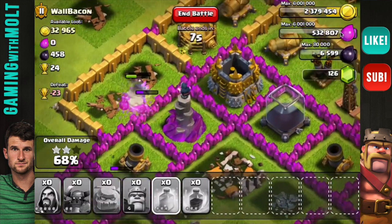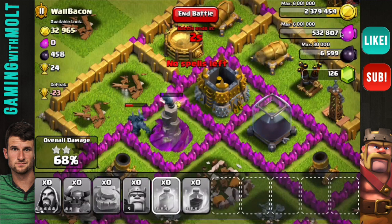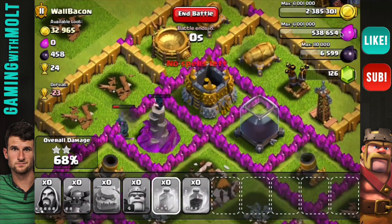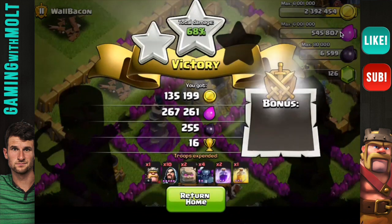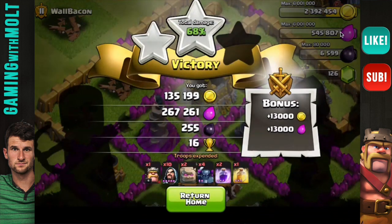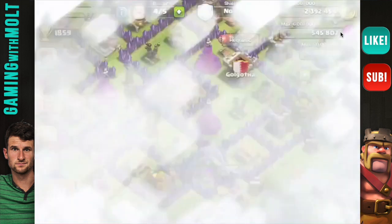We're at 68%, guys, and since we're about to start trophy pushing, I'm perfectly fine getting trophies. We got an okay amount of loot: 135,000 gold, 267,000 elixir, 255 dark elixir — which must have come from a drill — and then 16 trophies.